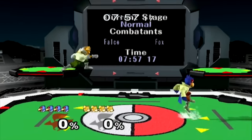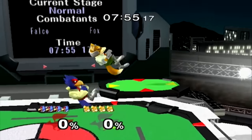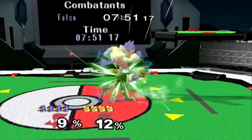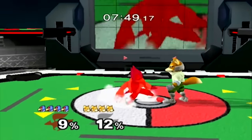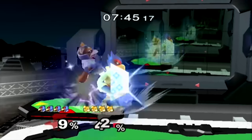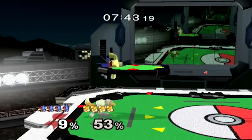As you can see here, I am not L-canceling right now, and that is shown by a red flash. And of course, you can flash white if you successfully L-cancel.